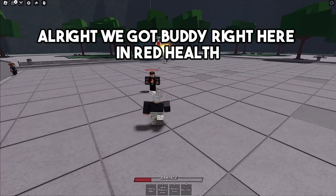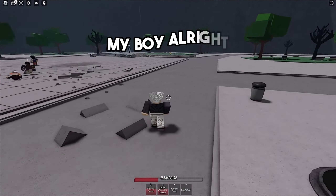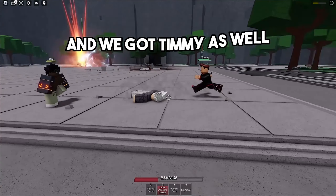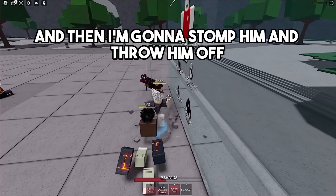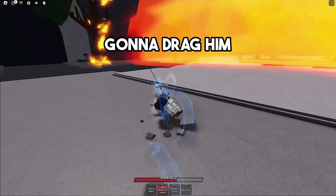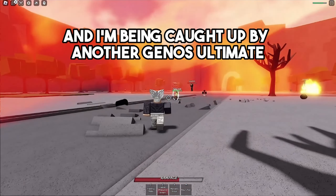We got buddy right here in red health that wants to pick a fight — I'm gonna give you a number one and you're about to be defeated. Now the Genos player wants to fight me again, and we got Timmy as well. I'm gonna give him a bunch of punches, stomp him, throw him off, drag him — and he goes down. GGs my boy! And I'm being caught up by another Genos ultimate again.